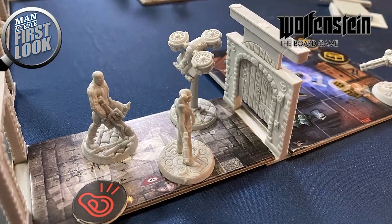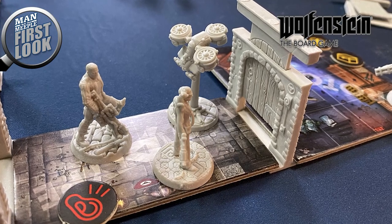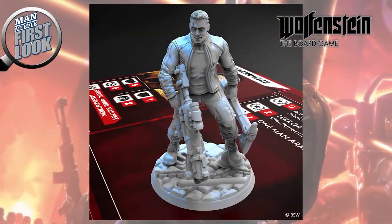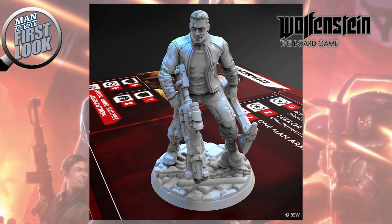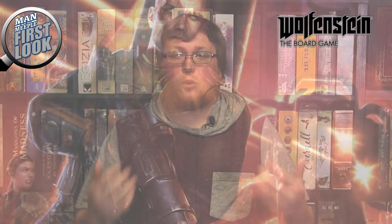As a good co-op game should be, you're going to have to practice until you're efficient and work with your team to take the best actions. So this is your first look at Wolfenstein the board game. Let me know in the comments what you're most excited about or which character you're most excited to play. For me, it's BJ Blazkowicz because I loved those Bethesda remakes. Thank you for watching First Look and we will see you next time.